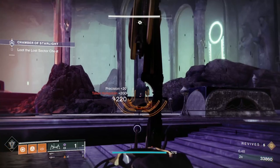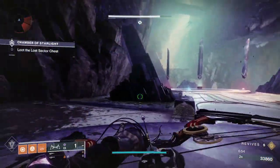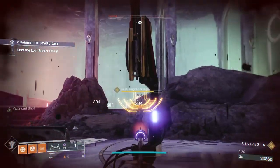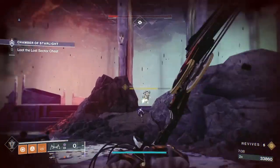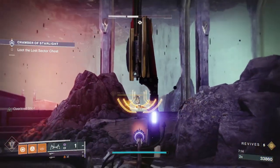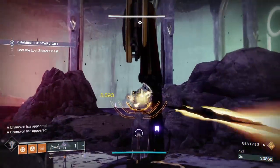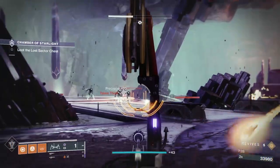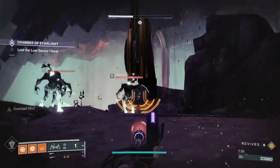We managed to survive that. Let's just see what we can see now. What happens here is that the wizard, once you knock him down to half health, will move positions over into the circular plinth in front of the Overload Champions. This attrition is a complete arse. Health coming up a little bit. That respawn there signifies the boss going over to that plinthy area, like I said.